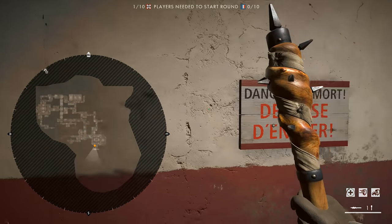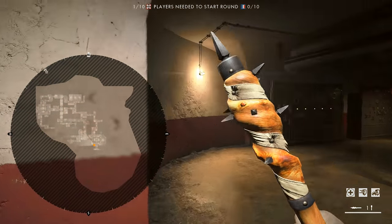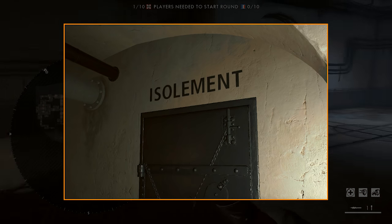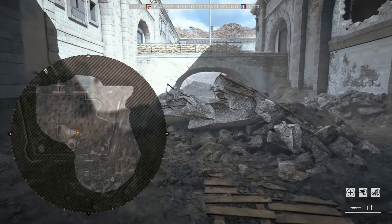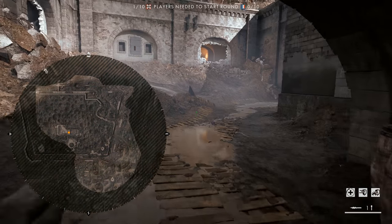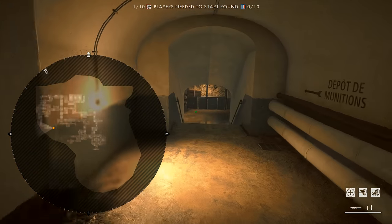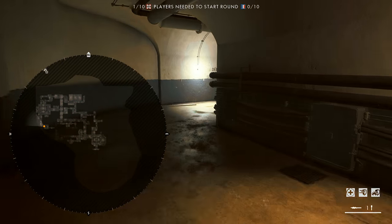Hey guys and welcome! Today we're gonna be taking a look at this so-called zombie easter egg on Fort DeVoe — the secret room, how to open it, and how to get the dog tag. This video is a full tutorial explaining how to do it. Unlike the majority of other YouTubers, I'm not splitting this into multiple parts. All of the things you have to know are in this video. So let's get to it!